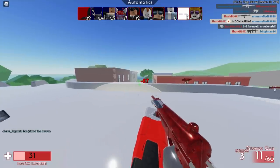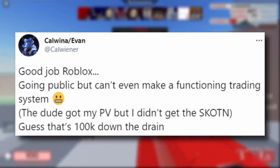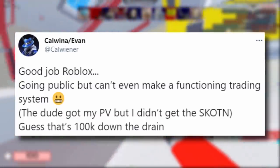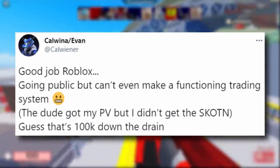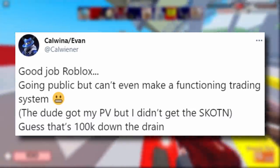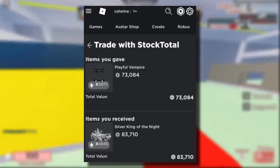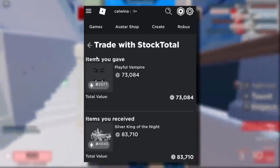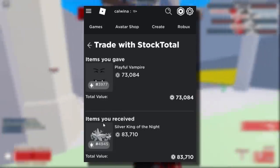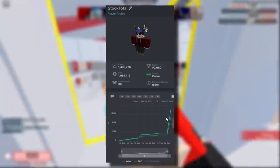The first tweet I saw about this today was from a guy called Evan. He said: 'Good job Roblox, going public but can't even make a functioning trading system — the dude got my playful vampire but I didn't get my silver king of the night. Guess that's 100k down the drain.' In the screenshots it appears he completed a trade, but the silver king of the night was a glitched item, so when he accepted he gave away his playful vampire and got nothing in return. Looking at the scammer's Rolimons profile, his value is going crazy — he obviously got all of these glitched items today.